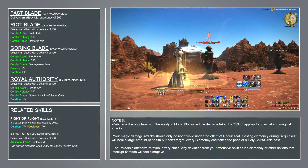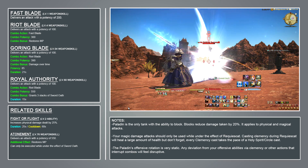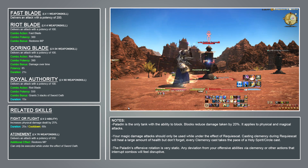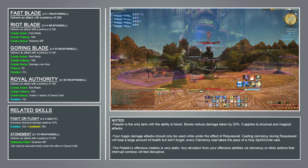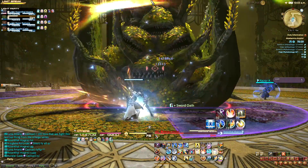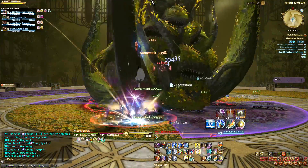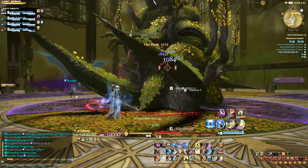The core of the physical damage rotation is a damage buff called Fight or Flight that increases physical damage dealt by 25% for 25 seconds, and a 1-2-3 combo that restores MP with the second hit of the combo. This combo has two Enders: Goring Blade, a moderate damage weapon skill that applies a strong damage over time effect, and Royal Authority, a high damage weapon skill that grants you three stacks of a buff called Sword Oath, which lasts for 15 seconds. While you have Sword Oath, you can use the high damage weapon skill Atonement. Atonement interrupts combos on use, and Sword Oath has a relatively short duration, so you always want to spend your three stacks as soon as you get them.